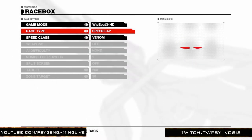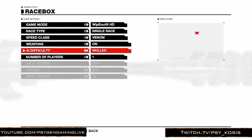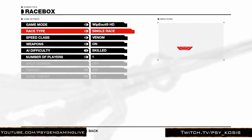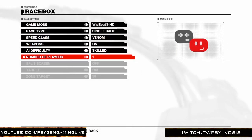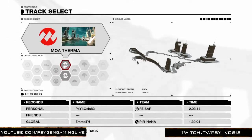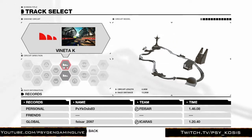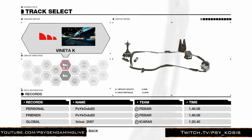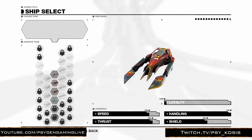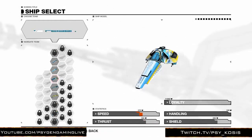We're going to go through some basics real quick. We're going to take this over to Vita K — it's usually one of your very first tracks to go through. Start off with your starting ship.